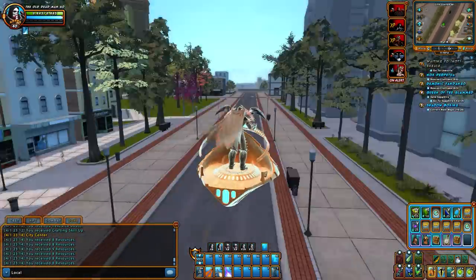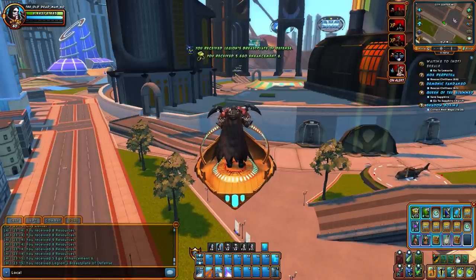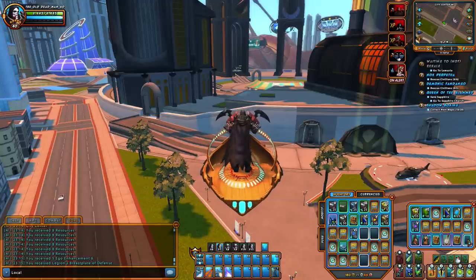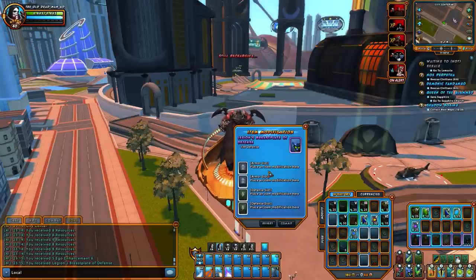Special gear — what did I get? I received a four-slot. That's pretty nice — you can put four mods in there. And the other one: two armor slots, two defense slots. Nice.